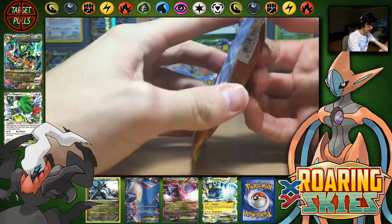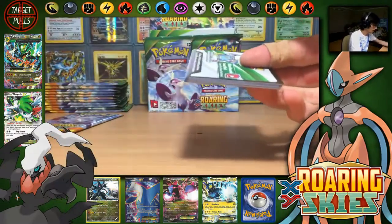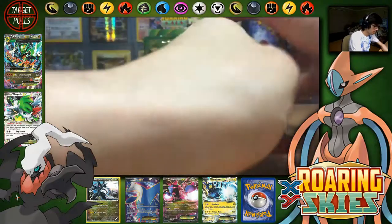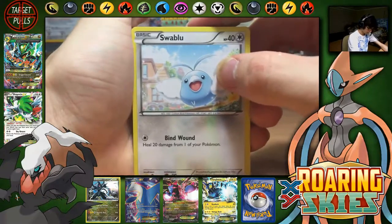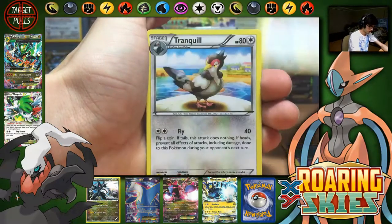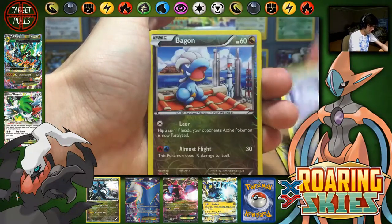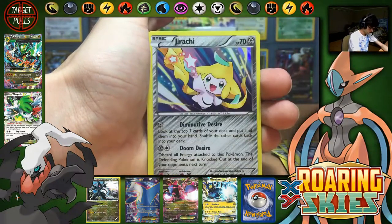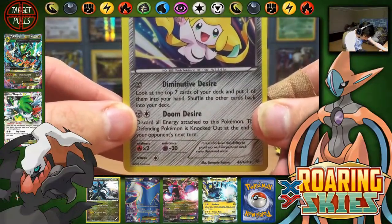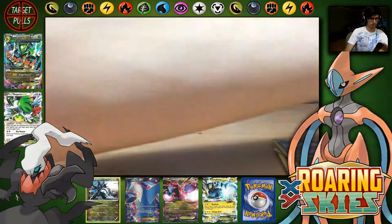So the second last pack of this box — let's get the Omega Latios. Okay, we have Swablu, Voltorb, Togepi, Shuppet, Spiro, Tranquill, Revive, Gallade Spirit Link, Bagon Reverse, and a Jirachi holo. That desirable Jirachi holo.